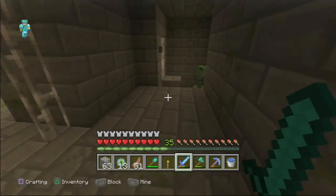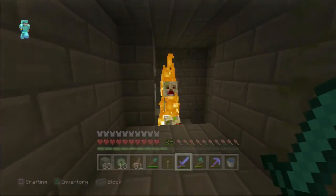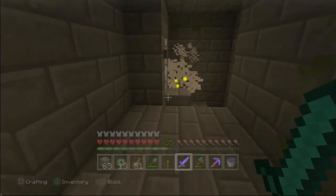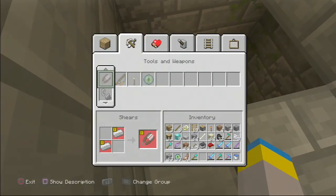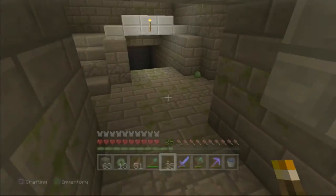Oh shoot! You sir are mean — mean creeper. He keeps trying to climb up the stairs and kill me, but he can't because there's a block there. I keep getting literally jump scared. There we go. Random slime ball — that's interesting.